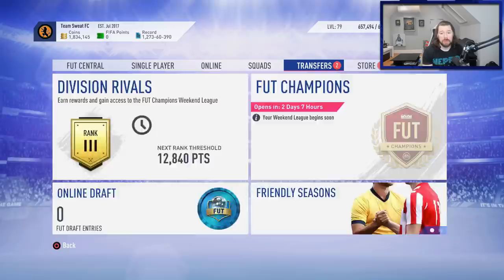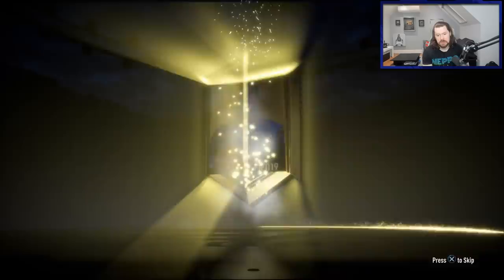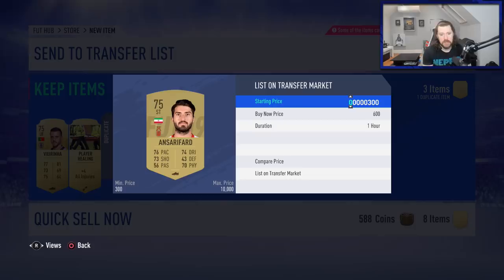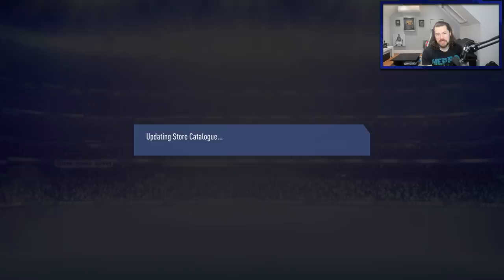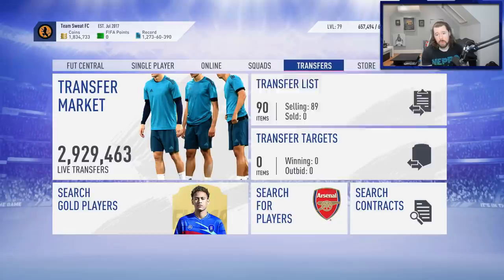With my bench I could start him and sub him out. We open the gold pack - at least we get a rare gold, hopefully an English one like Jordan Henderson. We get Viarinhas though - a woeful pack. We'll list these guys up for a few hundred coins to get a little something back. Carlos Vela is now in the club. One item sold straight away at 1,500 coins - I don't know why he's selling for that much but he is. We're bang on 3.5 million players. Looking at the MLS players I now have - four of them: Ibrahimovic, Fabian Martinez, Schweinsteiger, and one more.